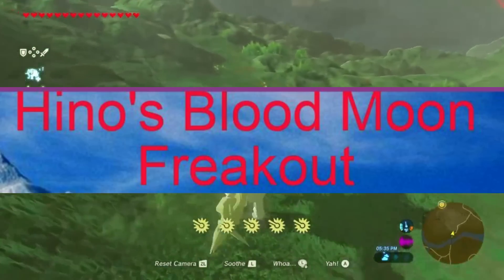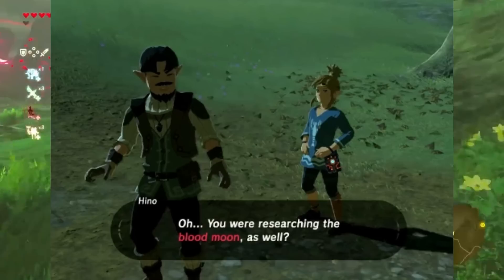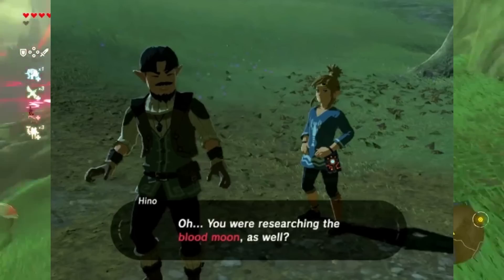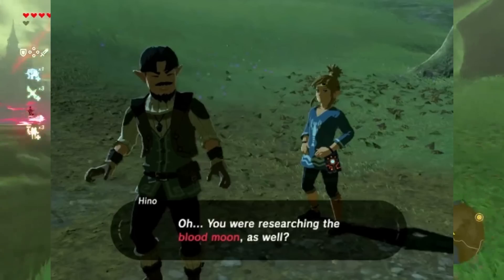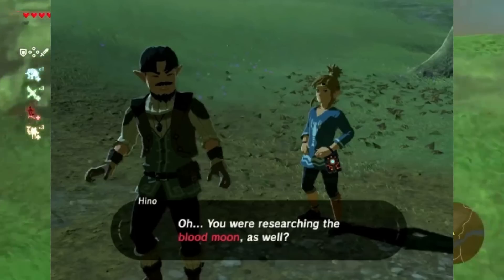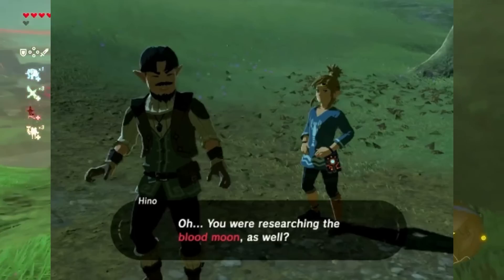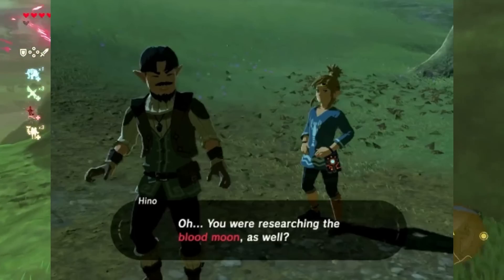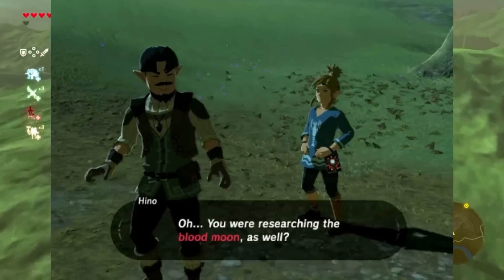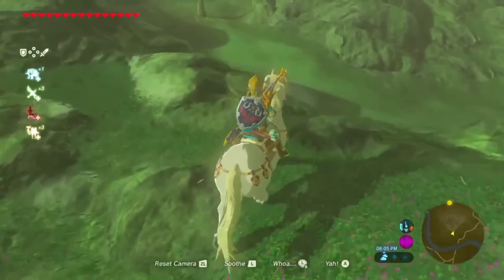Hino is an inhabitant of Hyrule Kingdom who resides at the Dueling Peaks stable. He's a researcher focused on the phenomenon of Blood Moon. Each night he stays up until 3am in order to observe the moon, at which point he decides to sleep. Should Link reveal that he knows nothing about the Blood Moon, Hino will tell him that on some nights, the moon rises blood red, and at midnight, revives all of the monsters that have been defeated thus far. Due to it being a common occurrence, there is not much research into why it happens, but this does not dissuade Hino.